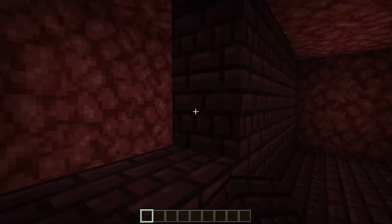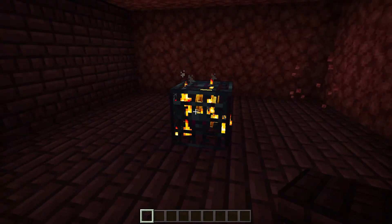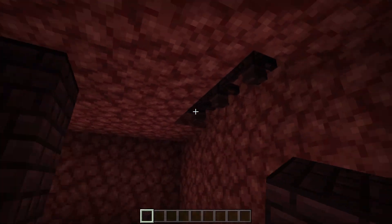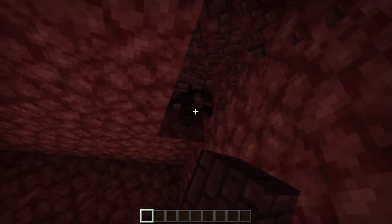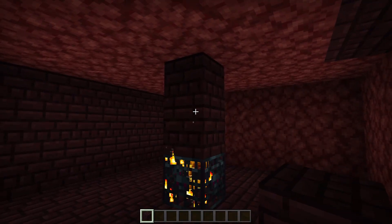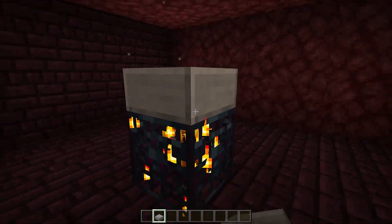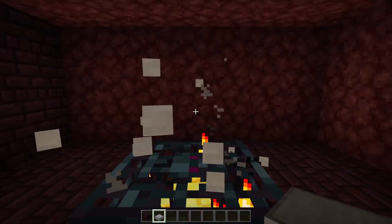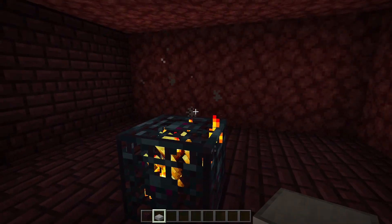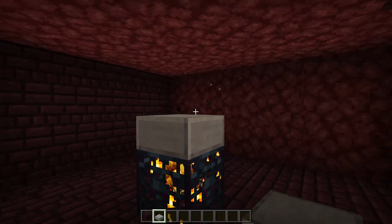I'm going to go up to this spawner — up one, two — and on that third block is actually where you want the roof to be. It should be two or three blocks high above the spawner. Now that you have this nice 7x7x3 area, go ahead and place a slab on top of the spawner. You don't have to do this, but it will affect your rates if a blaze spawns up there and won't fall down into the killing chamber. Place some sort of non-spawnable block — like a leaf, glass, or a slab — on top of the spawner.